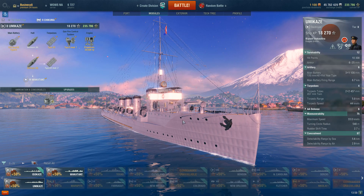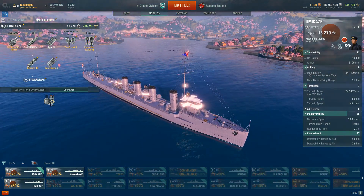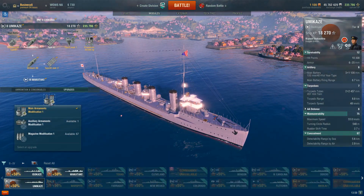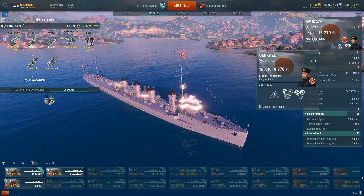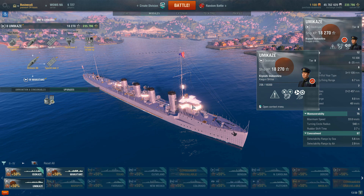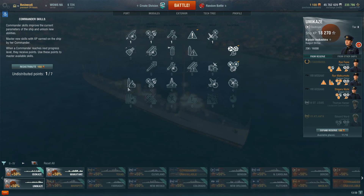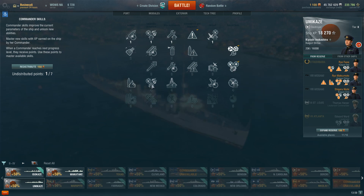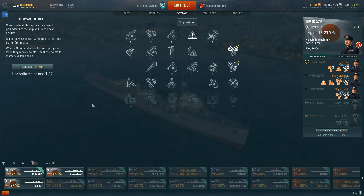Basically you're torpedo spamming — not in the sense of a wall of torps, just a rather steady stream. If you can space these out properly, like every 12 seconds, you can imagine how annoying that would be to play against. I've never tried spacing them evenly at 12-second intervals to keep a target turning, but that's something I want to try. For captain skills: Situational Awareness, Last Stand, Superintendent, AFT, and Concealment Expert.